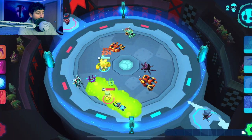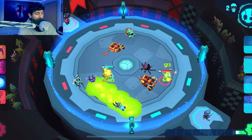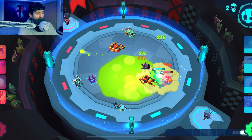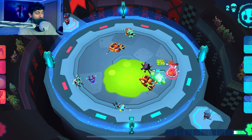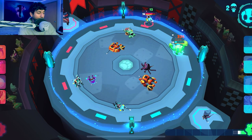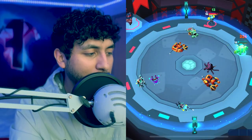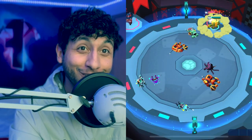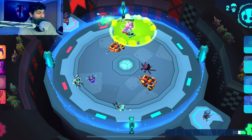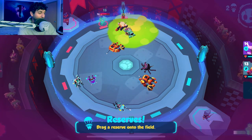I put down Thump, a tank, against Reginald's Froggy. Thump is a really good brawler up close — he has the ability to stun enemies. But Froggy was able to dance around Thump, and Thump was just punching the ground. Froggy ends up taking out Thump, which probably shouldn't have happened.